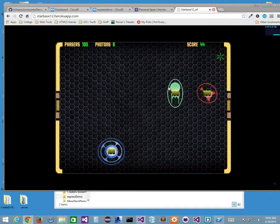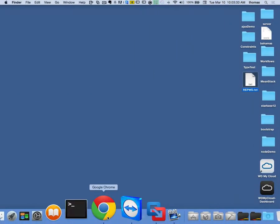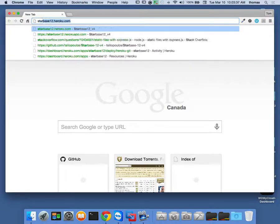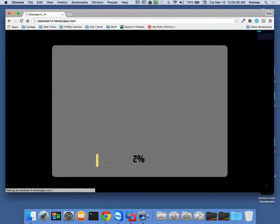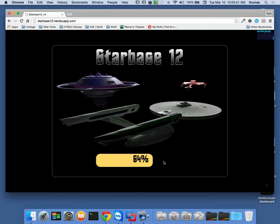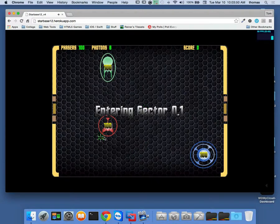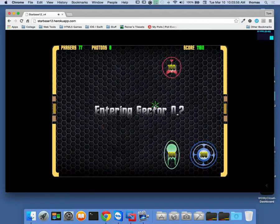This is Heroku, which means I can run it anywhere — like on the Mac side. You guys can run it right now. If I go to starbase12.heroku.com on the Mac side, I'm getting a much better response. Look at my frames per second in the top right corner — I'm getting about 60 frames per second now. You guys can play too. The WASD keys do movement.